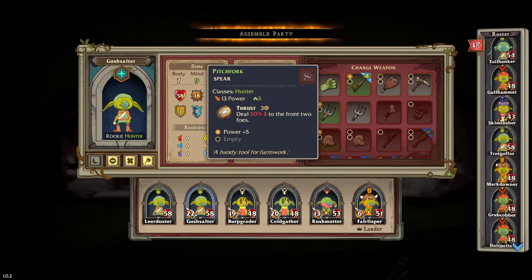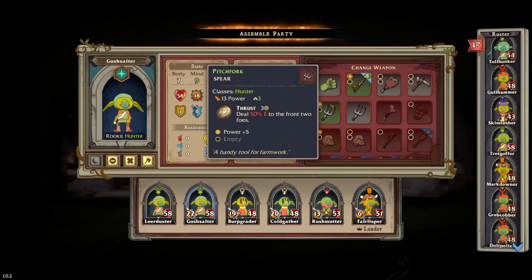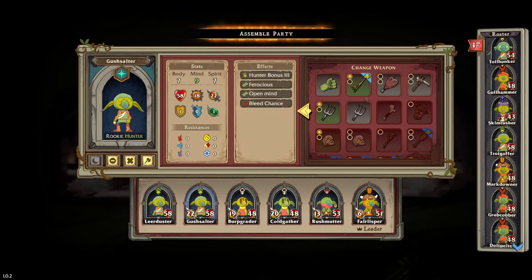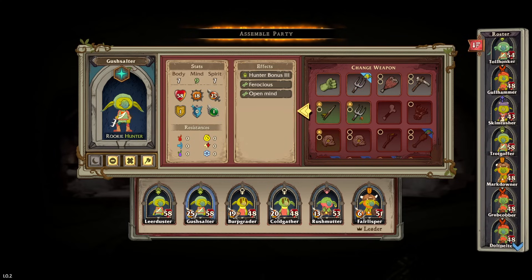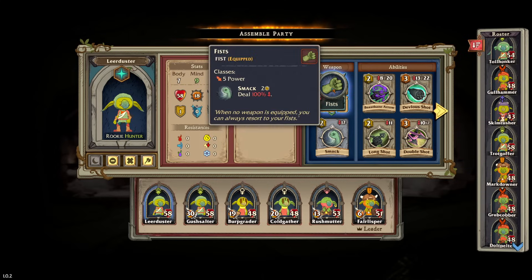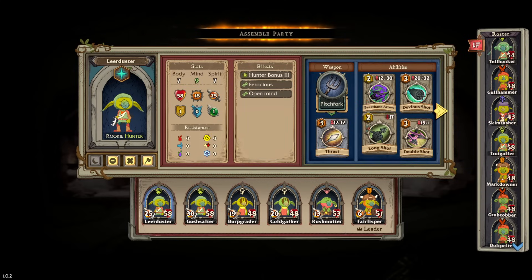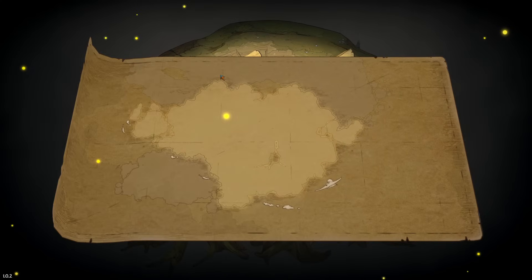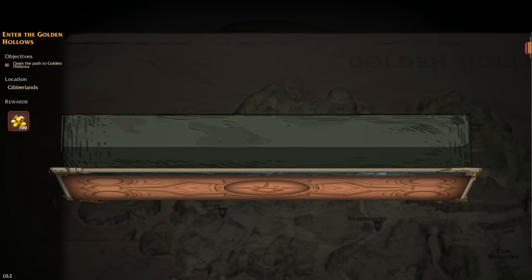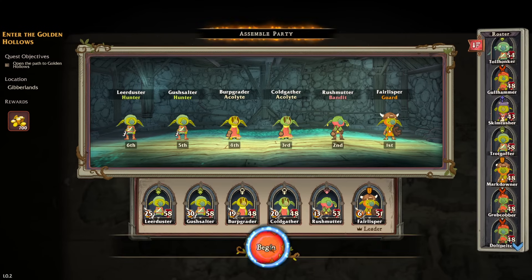Do we have two hunter weapons that are good? We sure do. I don't know if I want the 20% chance to bleed or just the 13 power — I think I'd rather have the 13 power. This one is obviously better. Two attacks that can pierce? Sure, whatever. Let's give it a look. In we shall go to see what we can get up to. Let us open the path and see if we can maybe open up another big section of the game.